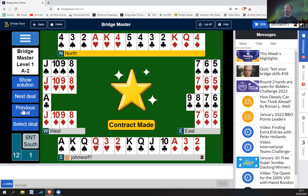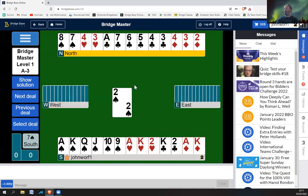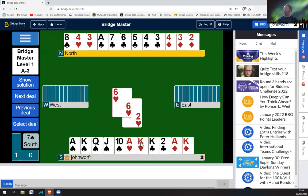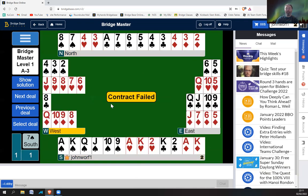On the next deal, we're in seven spades. The opposition haven't bid. Let's deliberately do it wrong just to illustrate a point — let's play a heart. As soon as you fail the contract, it'll come up 'contract failed.' You can then click on 'show solution' to see how the hand should be played.